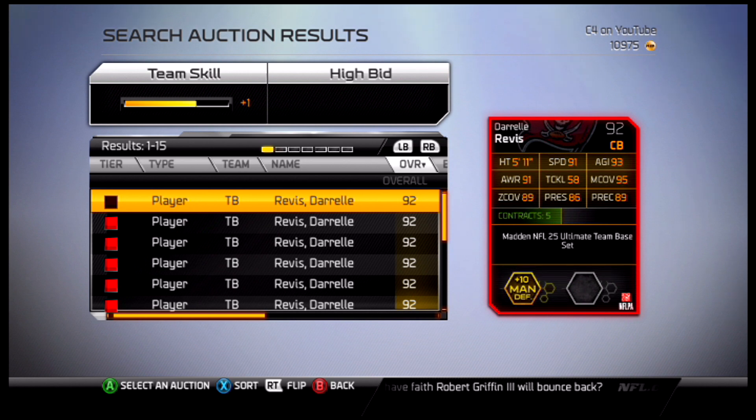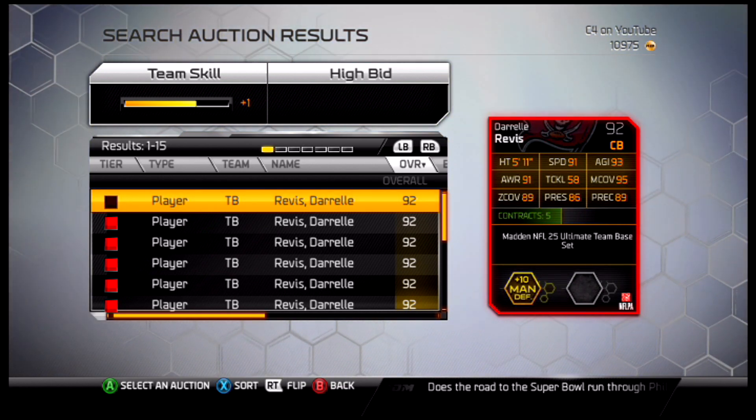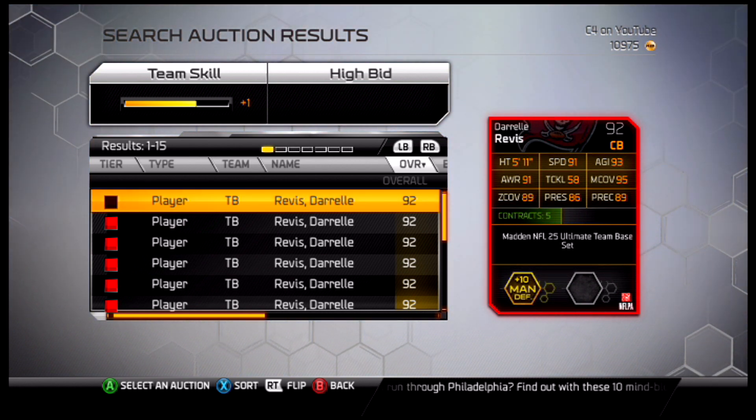He is probably the best pure coverage guy. Plus he's not a terrible tackler like Dominique Rodgers-Cromartie or Nnamdi Asomugha — anyone on the Philly secondary was pretty much the worst defensive tackler from last season. But that's why he's here.